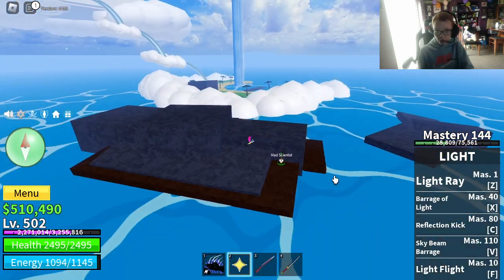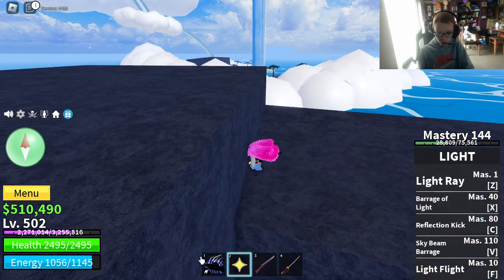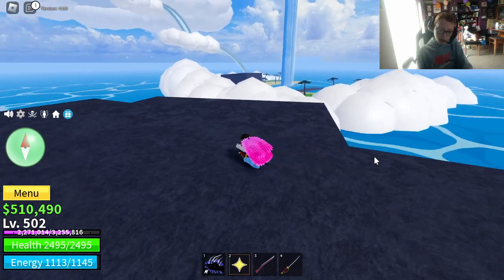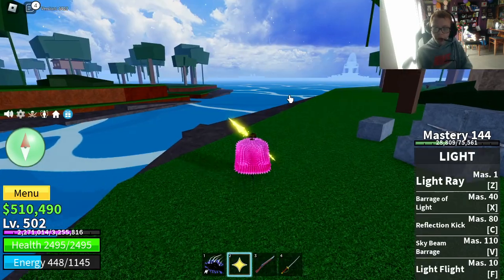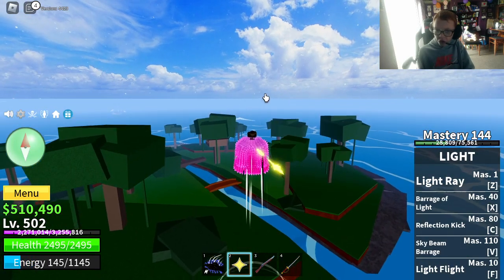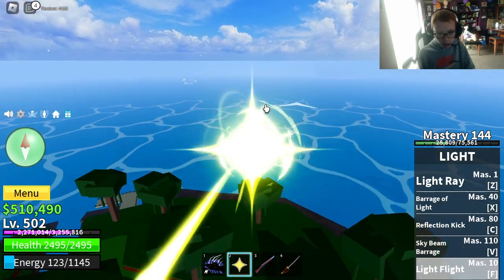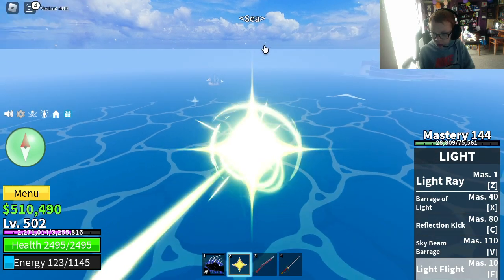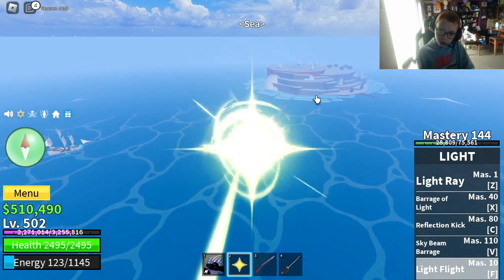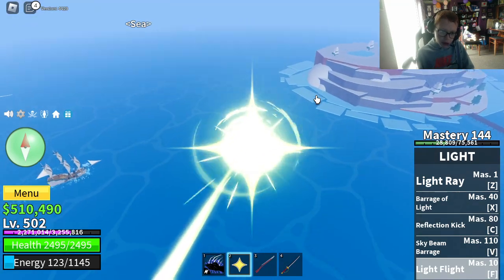And then the next one, which is the one that I have now, the Water Kung Fu. If you're in the jungle right now and you want to get to underwater city, first go to the Snow Island over here. Once you get there, you need to go to a certain point.